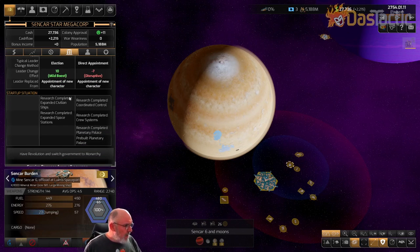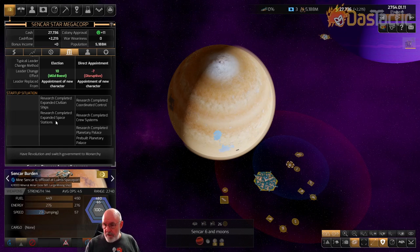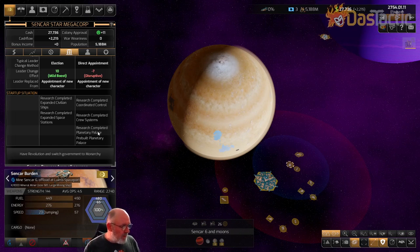The Mercantile Guild setup allows expanded civilian ships and expanded space stations — bigger mining stations, bigger spaceports, better trading ships. At startup they'll already have some of these selected. The Monarchy's startup research includes coordinated control, cruise systems, and the planetary palace, plus a pre-built planetary palace on your starting location.